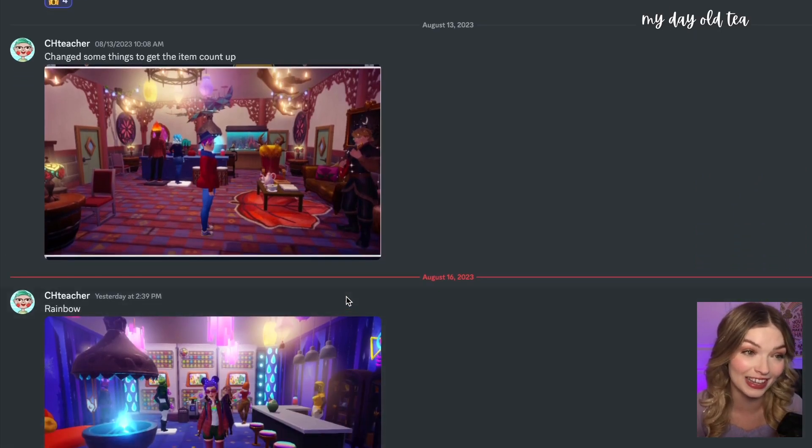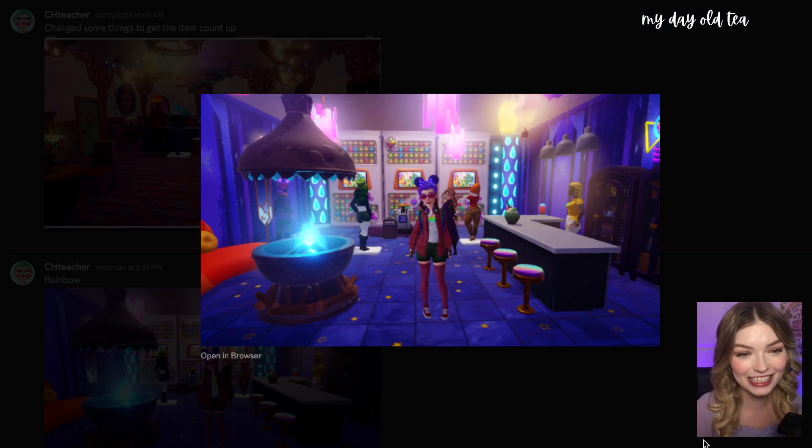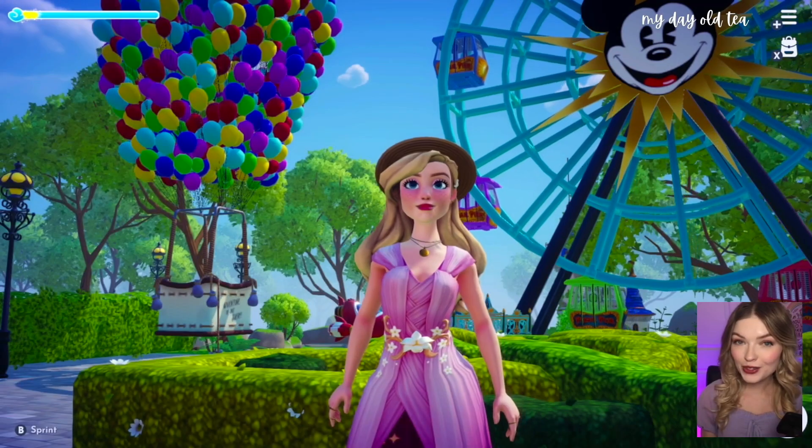The final design we're looking at comes from Ch Teacher — their submission for the Rainbow Dream Snaps week. I love that you put all of these Inside Out partitions on the back wall; that is a great way to get a bunch of rainbow colors into your build. Your outfit is just so fun and colorful, it definitely suits the theme. Fantastic job.